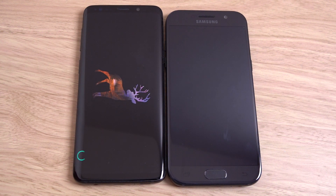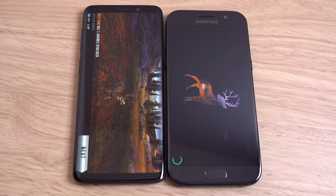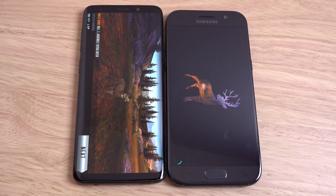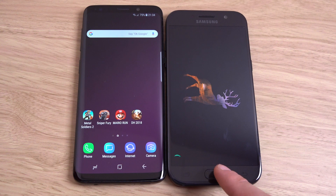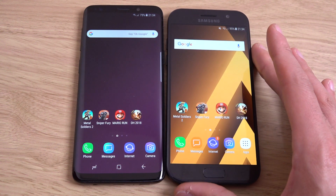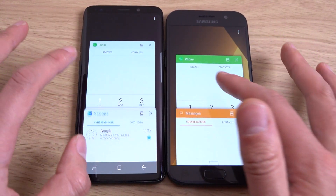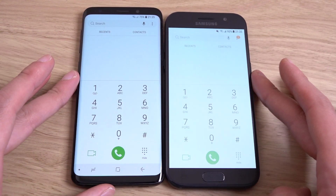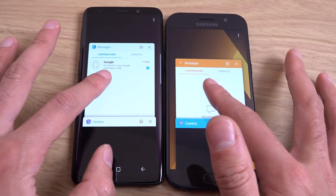I've got to say, the display quality is very comparable on both of them — they did a marvelous job with the A series displays in 2017 as well as 2018. But when you start using the A5 or A series, you do notice the difference in terms of performance. The multitasking shows straight away — you can see it reloading with the 3 gigs of RAM.